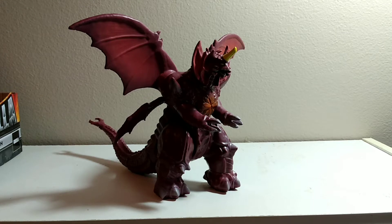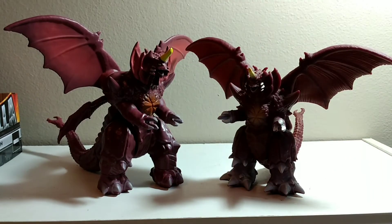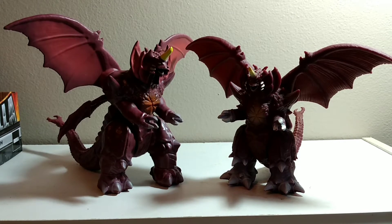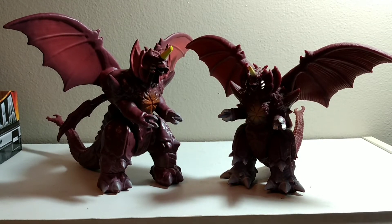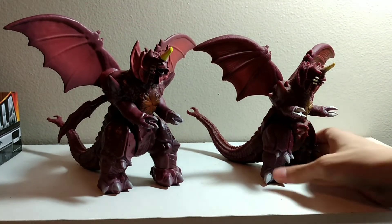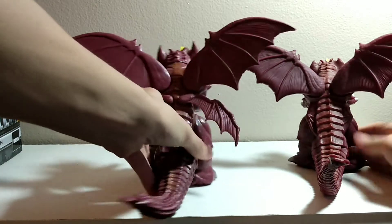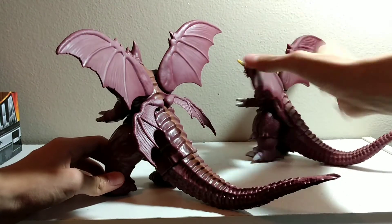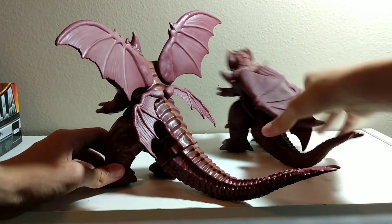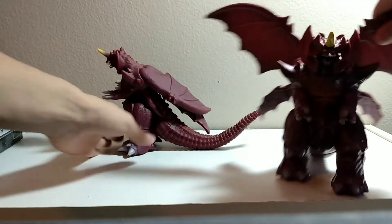Here is my other Destroyah. It is bigger than the Movie Monster Series one. As you can see, it's bigger — it's freaking bigger. I think its wingspan is bigger too. Its little baby wings are tucked away. It's just bigger in general. You tuck your stupid wings behind you, little man. It's bigger. What the flubber? Why is it?